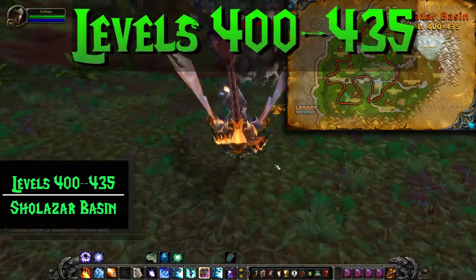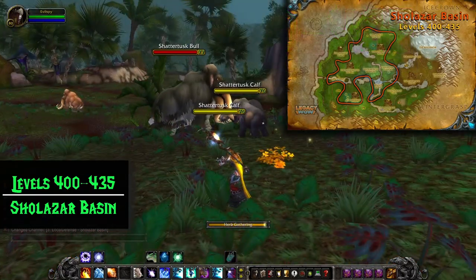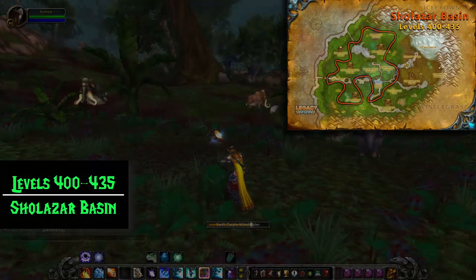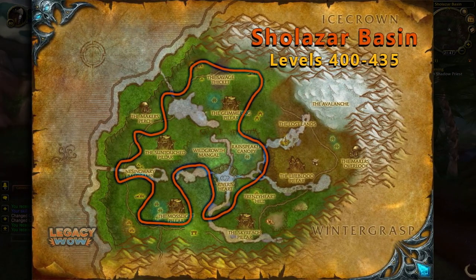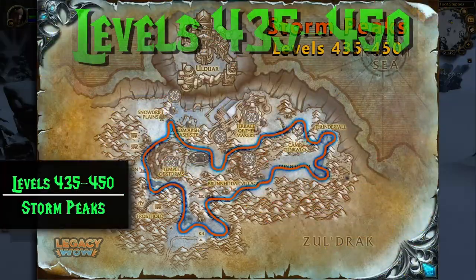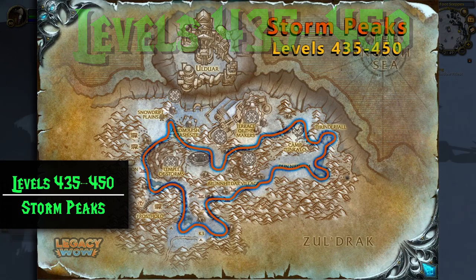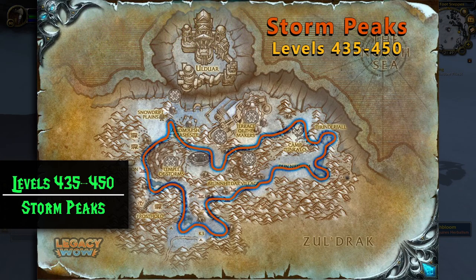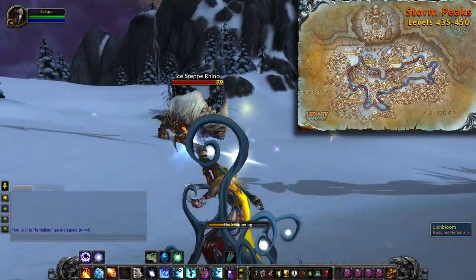You can begin gathering Gold Clover in either Howling Fjord or Borean Tundra — they're both really good zones for it. At level 400, it's time to move to Sholazar Basin. Here you can continue to pick Gold Clover and Tiger Lily while also adding Adder's Tongue into the mix. We're going to stay here until we get to 435, and then at 435 we'll be able to pick Icethorn and Lichbloom in Storm Peaks. To finish off 435 to 450, follow this route in Storm Peaks until you reach level 450 by picking Icethorn and Lichbloom.